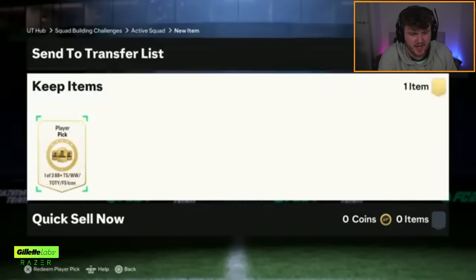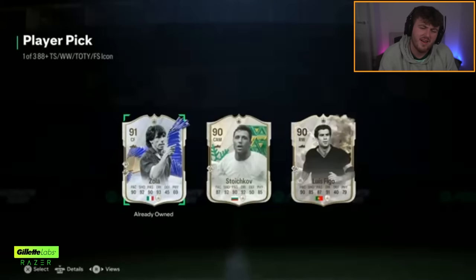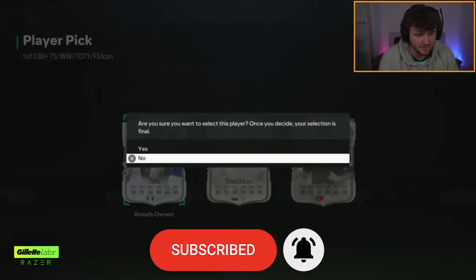Kieran's icon pick next. I forgot there's a Future Stars Dino in these as well. There are some really good cards in these now. As if he gets Zola and he already has him. Come on EA, that's not fun. There should be something in this game where if you've packed an untradable icon, you can't get him again in the player pick, in my opinion.